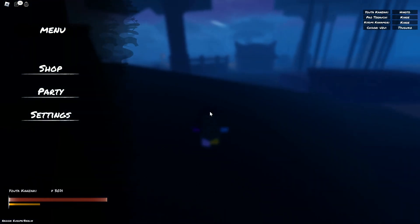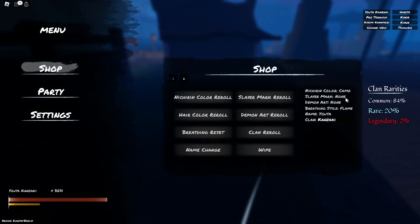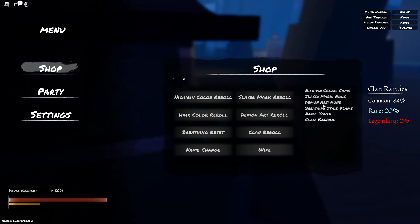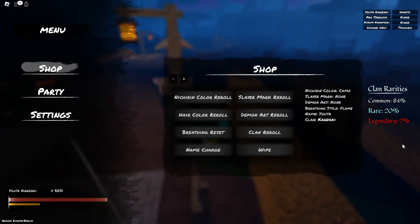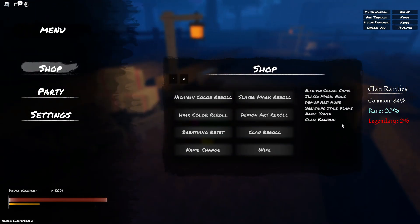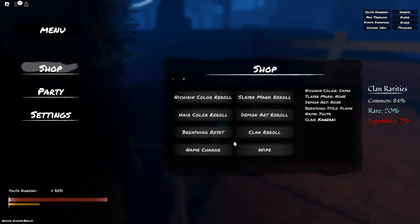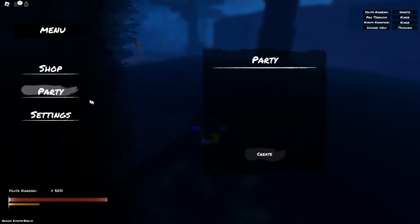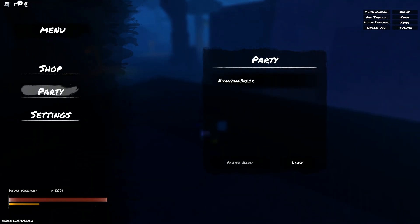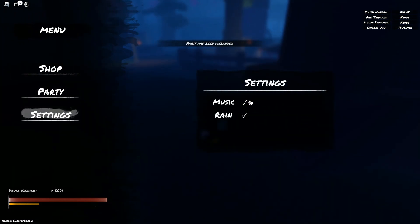When you hit the M key on your keyboard, a menu will appear with three tabs: Shop, Party, and Settings. The Shop tab will display your stats and items available for purchase with Robux. The Party tab allows you to create a party and invite others to join. In the Settings tab, you can turn various options on or off.